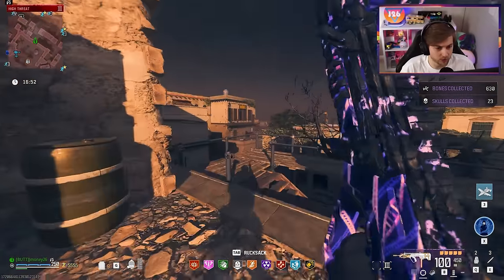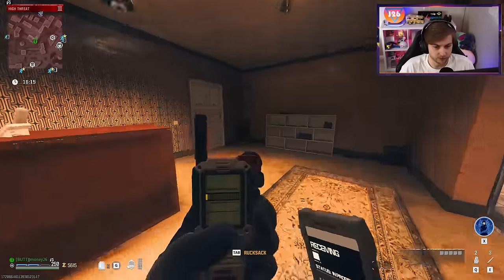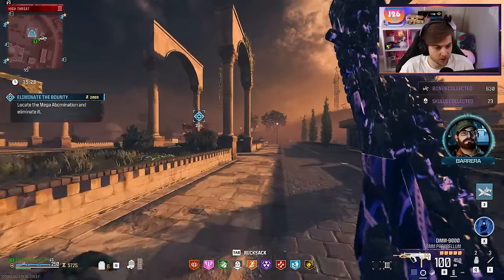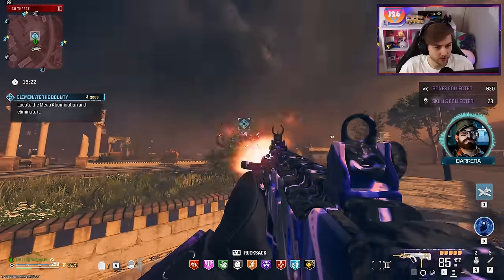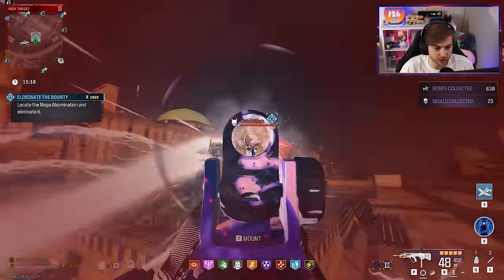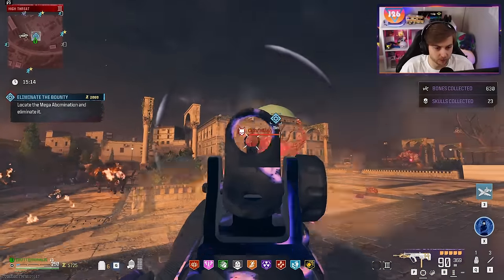I'm going to do one Tier 3 bounty, and then we'll go see if the Stormcaller is still there. So I'm pretty confident in this gun right now. What are we getting for this bounty? A Mega Abomination — perfect, that's just the guy I wanted to see. Yeah, shoot that laser. Let's see if we can stop it before it actually comes out again. The HPG's got a little more health, but we stopped it pretty quick.